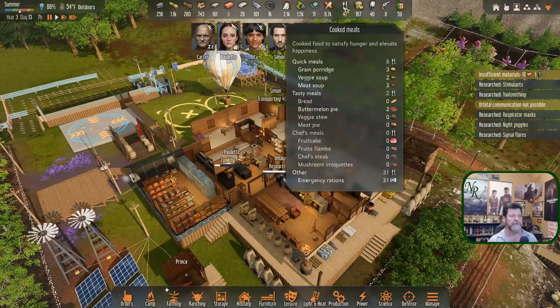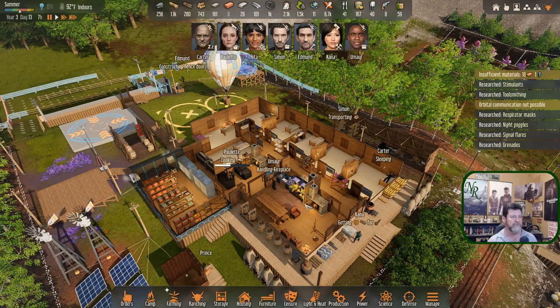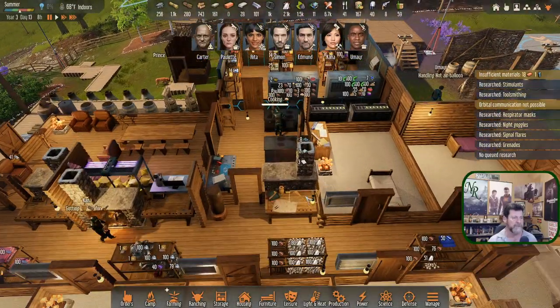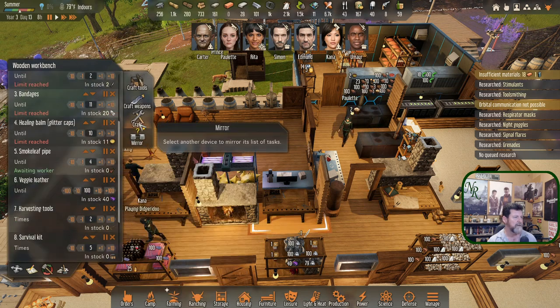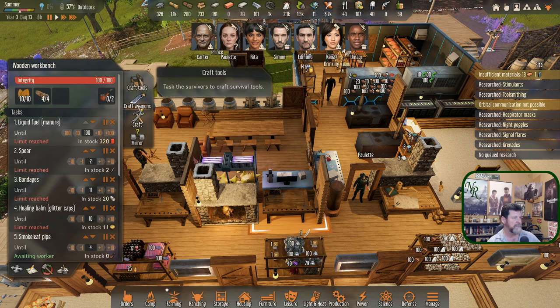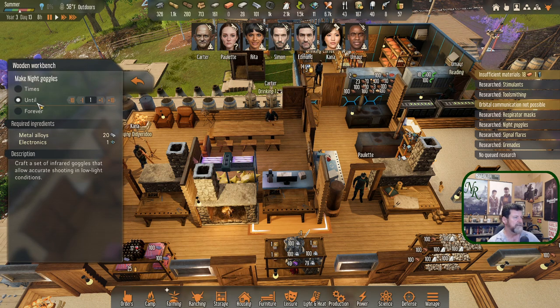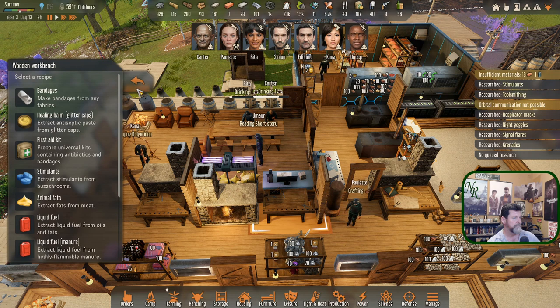Turrets can be rebuilt much easier than taming one of those guys. Second day of this episode — how is food doing long term? Eight quick meals, two tasty meals, zero chef meals. Umayar has been researching like crazy, now he's handling a fireplace. Signal flares, night goggles, and grenades — no queued research. Night goggles: 'Craft a set of infrared goggles that allow accurate shooting in low light conditions.' Let's do until there are two — takes electronics and alloy.